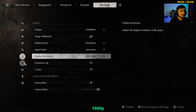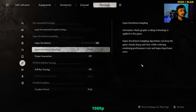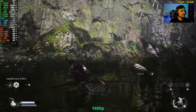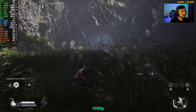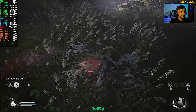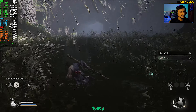Now moving on to the high preset with DLAA enabled at 1080p. We're hitting a sweet 60 FPS pretty consistently. RAM usage is absolutely fine. Need to be careful of the enemies — they're very deadly.